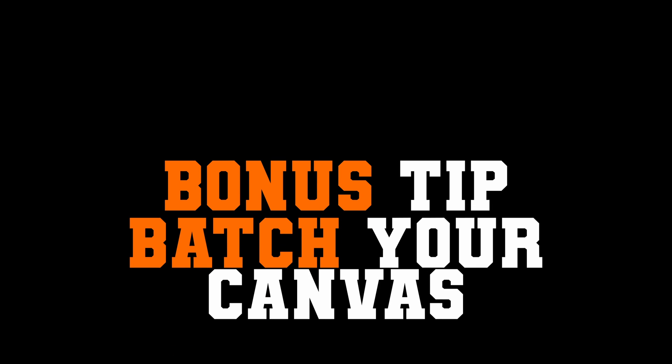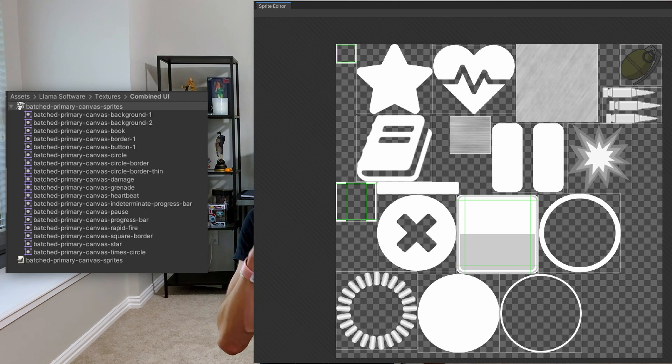As a bonus tip: you can also batch your canvases. If you have a sprite pack and you're using 15 of those sprites on your UI, combine all of them into a single texture. Using the sprite editor you can slice up 15 packed textures into one texture and use that on your canvas. If you split your canvases so each one only uses one texture, each canvas will ideally only take one draw call. When I was optimizing, my canvas was taking 30–40 draw calls, but by batching the entire canvas with one texture you can reduce that down to one.